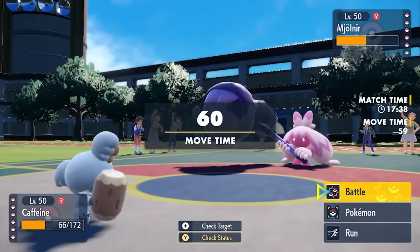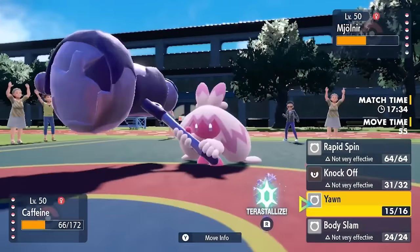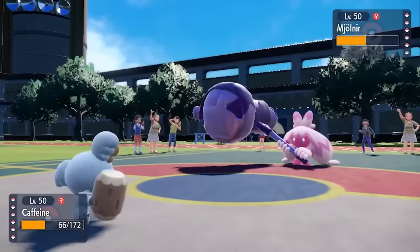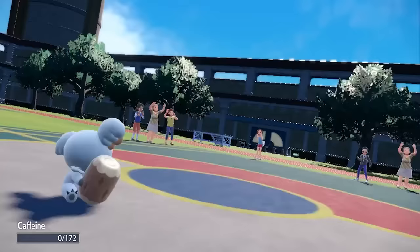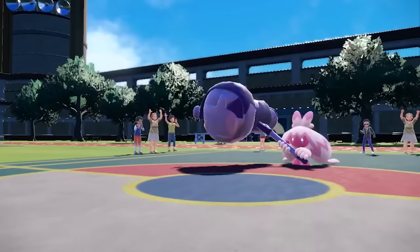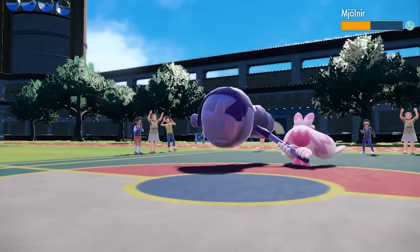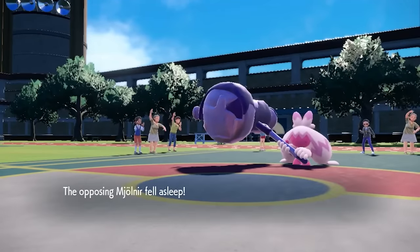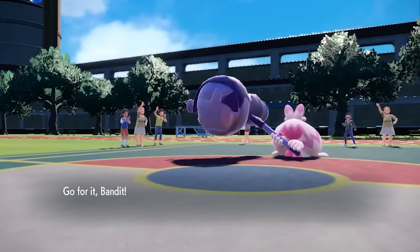That's actually super nice for me because now I get the Yawn off. This essentially forces them to decide whether they stay in - they can knock out the Komala but then fall asleep - or they switch out. They decide to bonk the living daylights out of me and flatten the Komala. However, then they get a little bit sleepy. A sleeping Hammer is a non-threatening Hammer, so this allows me a nice little revenge switch.